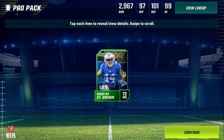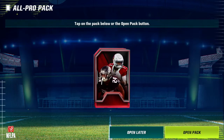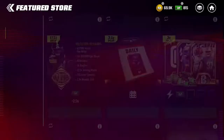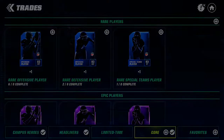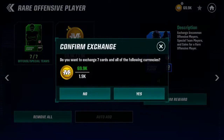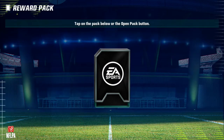Down to our second to final pack. We get a wide receiver that I don't really need. Now we get two players in this pack, both players I don't need, but I can put them into — if we come in here and go over to Core — what I recommend is completing these ones, because this gives you an 83 overall offensive player.